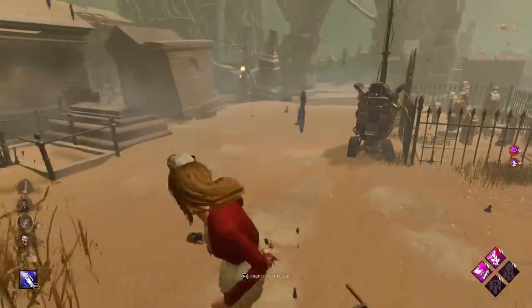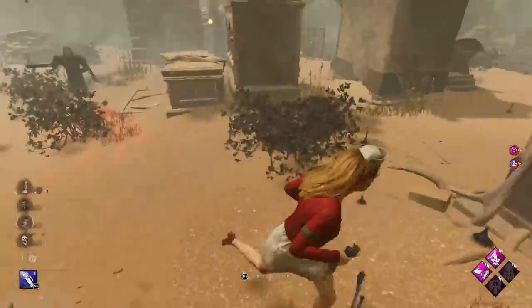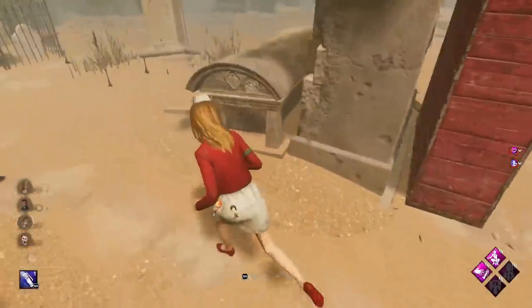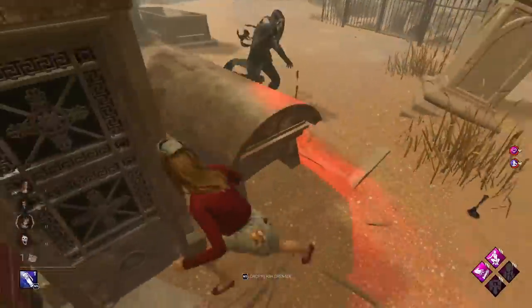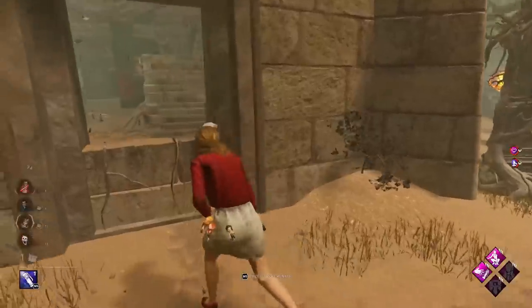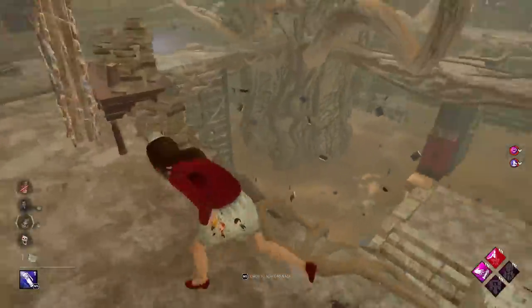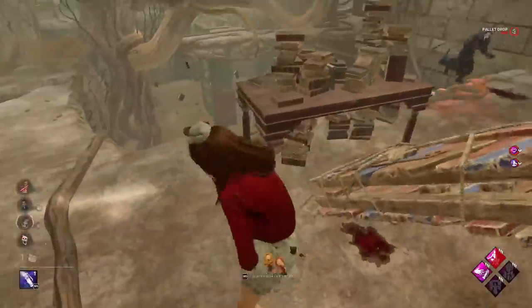Alright there he is. Let's reveal him hopefully — nice, perfect. Taking chase here, we need to take him away. All these pallets have been used though unfortunately. They just about hit us. I don't think the god pallet upstairs has been used. Let's have a look — yeah it's not, and it's on this side as well. We're just going to pre-throw this.